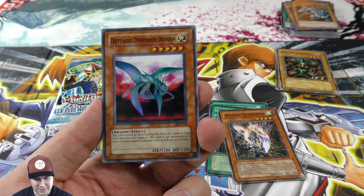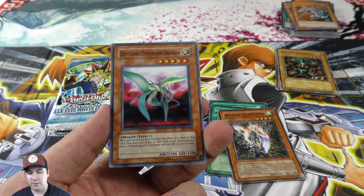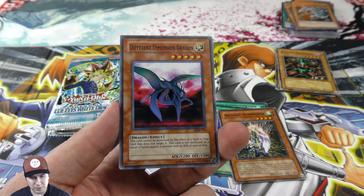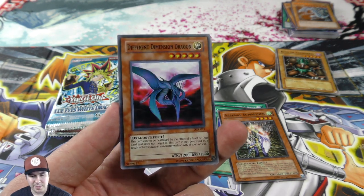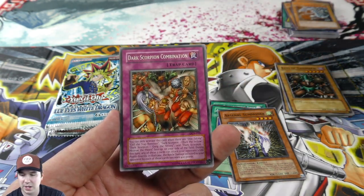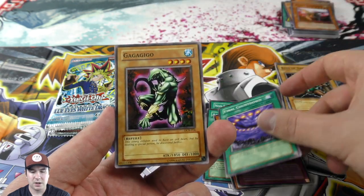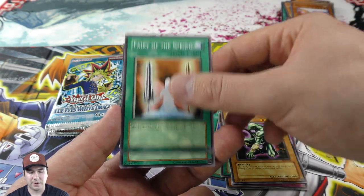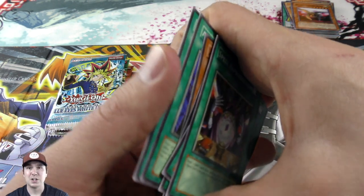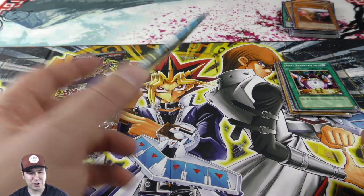We got the Different Dimension Dragon as a super rare — this was actually a card I believe Kaiba ran in the old series, so it's really cool to see a little Kaiba card. Very nice! Our giant pile of foils is accumulating. Final Countdown — I actually ran a Final Countdown deck at locals once. I bought a ginormous 20-sided die for it, and needless to say that was a very long tournament, but I actually won that locals.